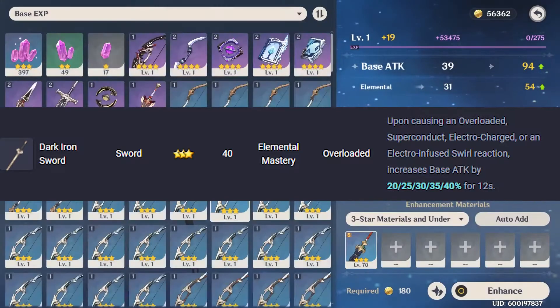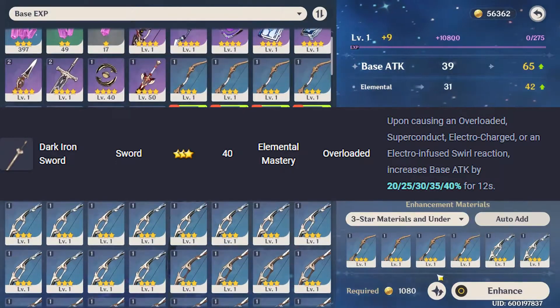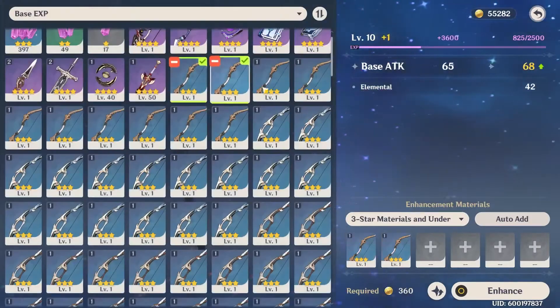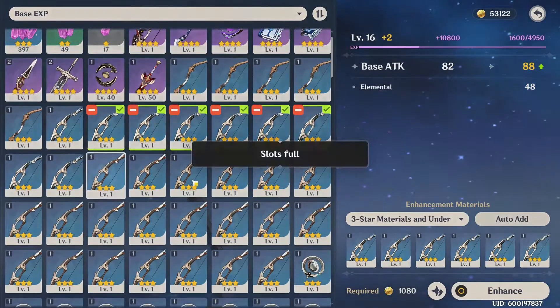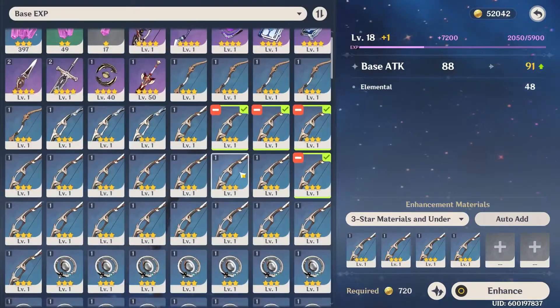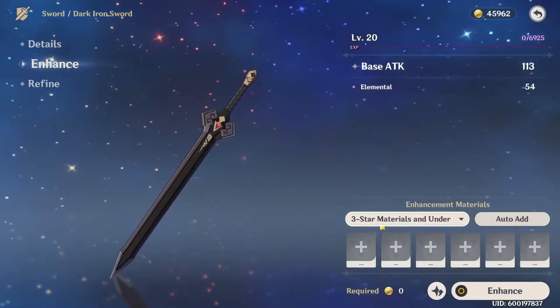That scales up to 40%, increasing in increments of 5% per refinement level. It also features elemental mastery, which will be a great addition due to the fact that you have to proc those certain elemental reactions anyway — so it's all in all a great sword, and it's a beautiful design as you can see me currently upgrading it.